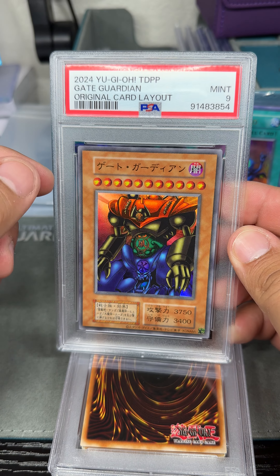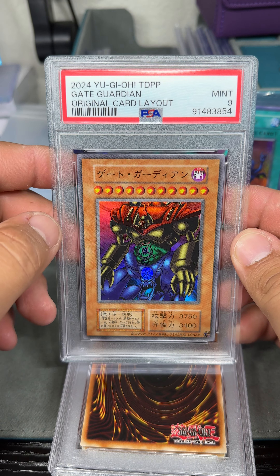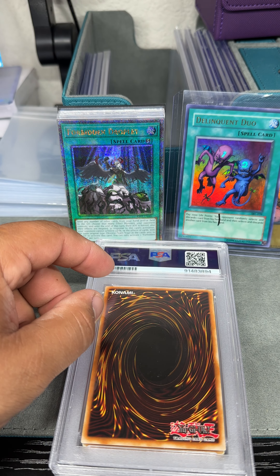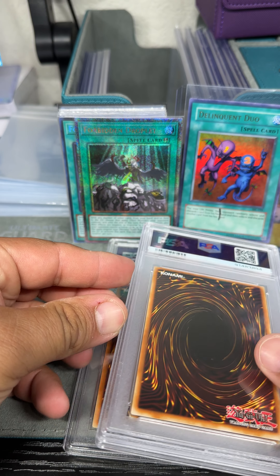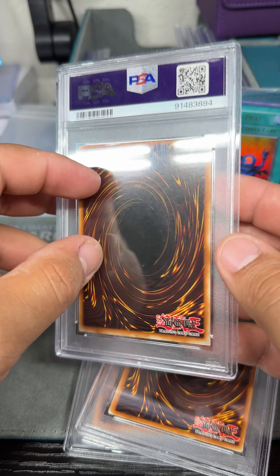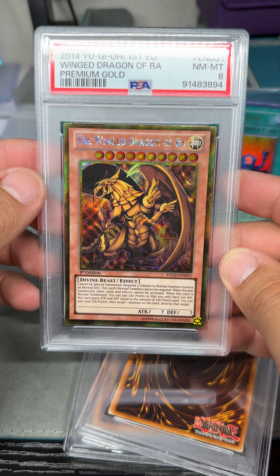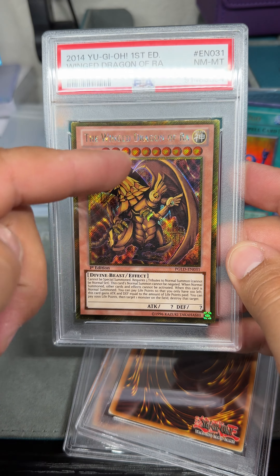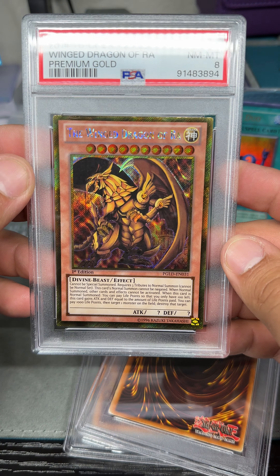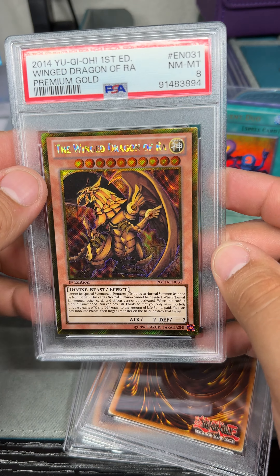Guardian, 2024 — oh, this is the Tokyo Dome Premium Pack, the one I opened here, and this one's in the Midnight. Then there's three left, and the last two are the big boy ones. Oh, this one's nice too — a Premium Gold. I love the gold, and the secret is my favorite, especially it being a Winged Dragon of Ra. Too bad it's not like a 9 or a 10.